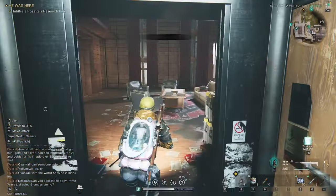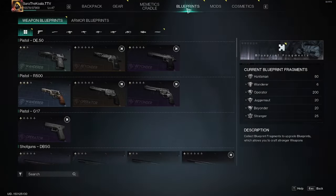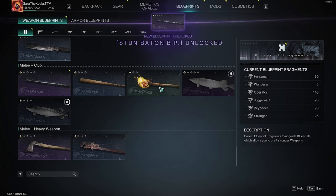Now we're going to teleport back to our base. Once back at base, we're going to find our blueprint for the stun baton and fuse it. By doing this step, we are making it available for us to go ahead and build that weapon.